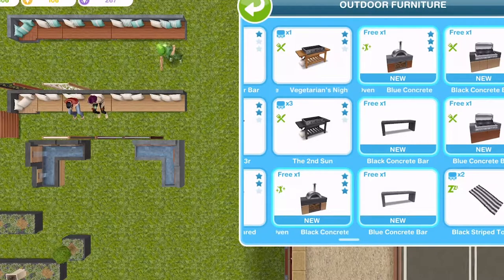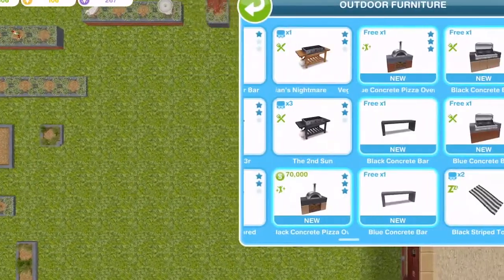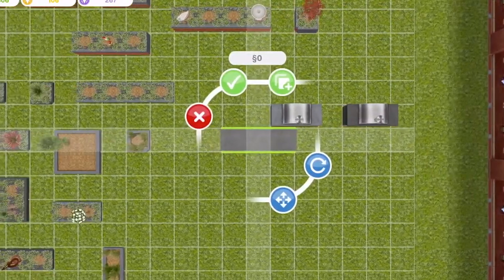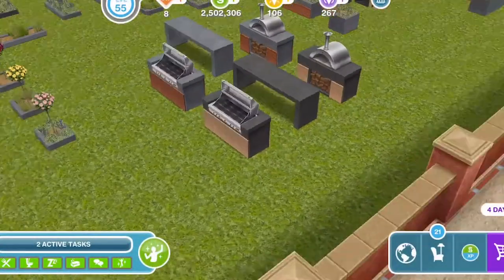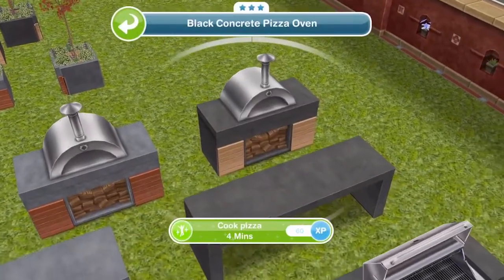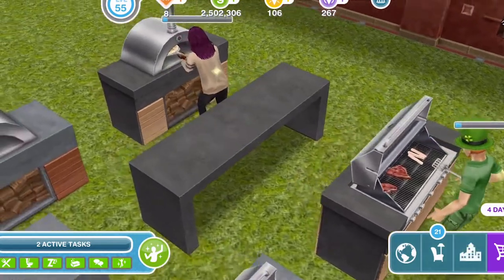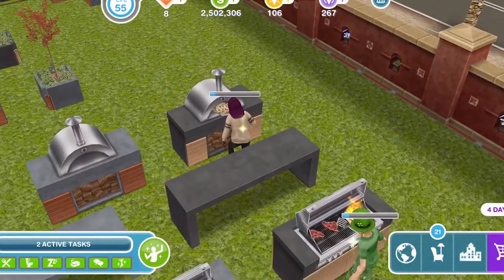In the outdoor furniture section we have the pizza ovens and things, so let's go and place these down. Oh my goodness, I just love this — I can't wait to see my sims making some pizzas! The black items are all simoleons and the blue items are either LP or SP, quite a lot for some of them. You can cook on the barbecue for four minutes and cook pizza for four minutes as well.